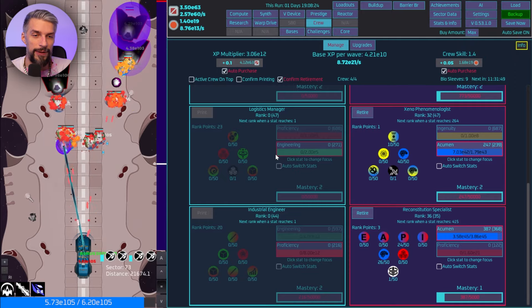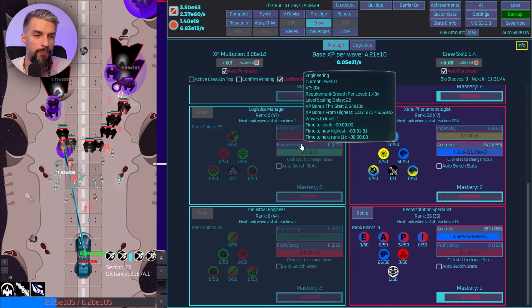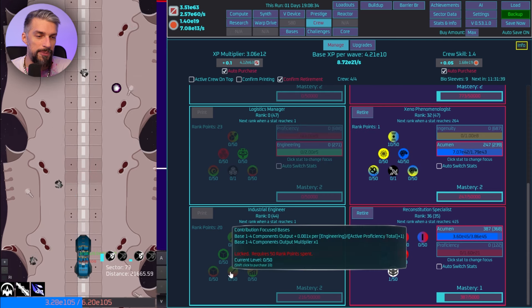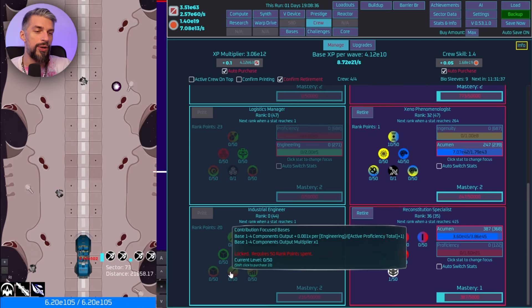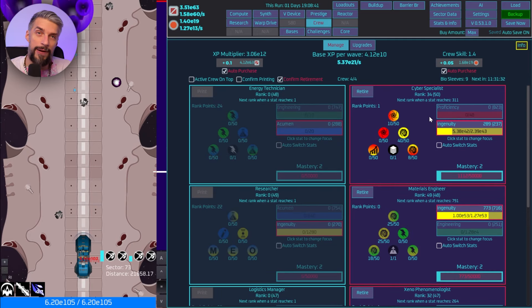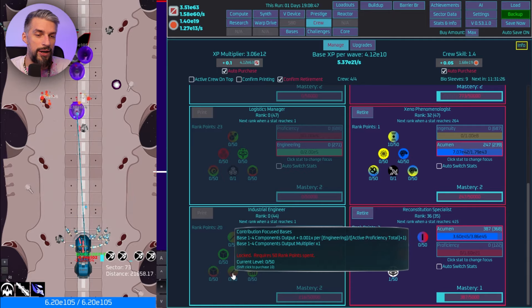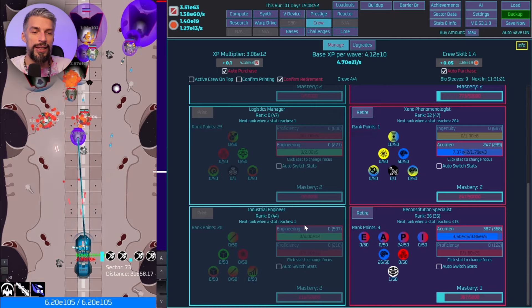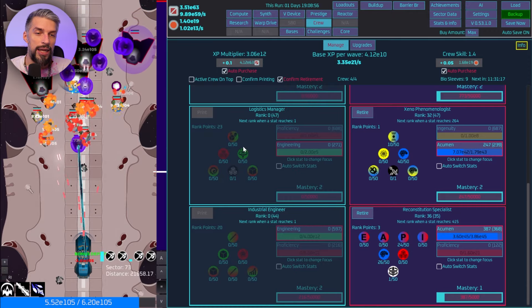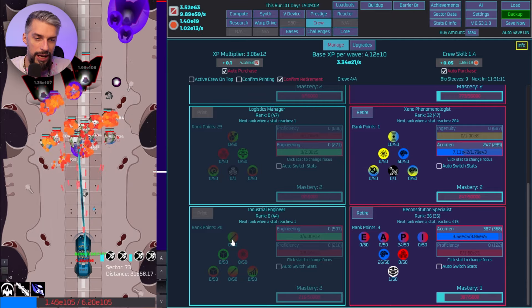It's really important at this stage to make the right build — turn off auto switch and select the right skills to level up. For bases you want active Engineering. Don't get any Proficiency, especially here, because you get active Proficiency Total, meaning any character with Proficiency will give you a really bad multiplier. For bases: Engineering here, Engineering here, then print those crew members.